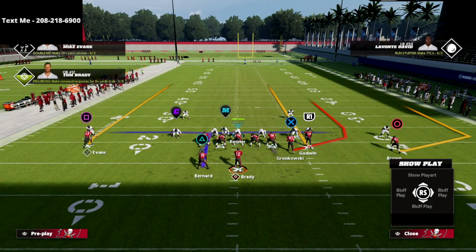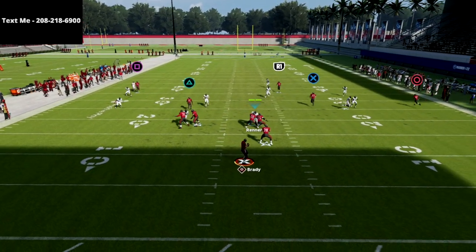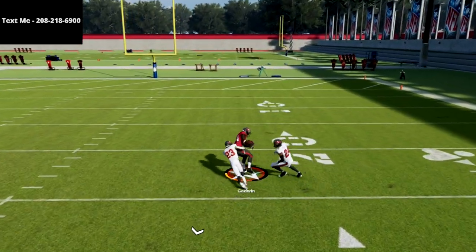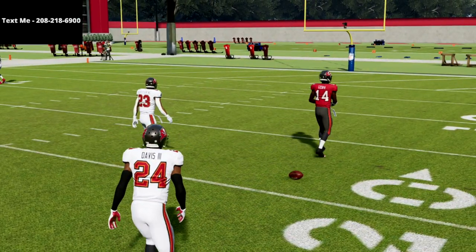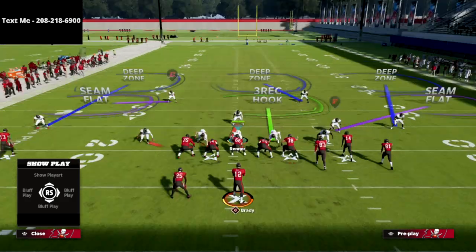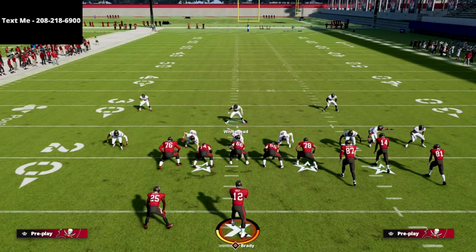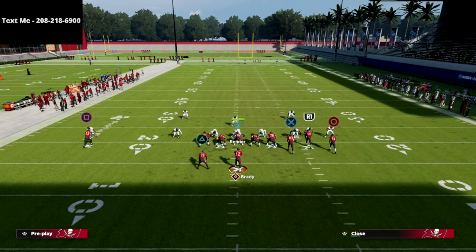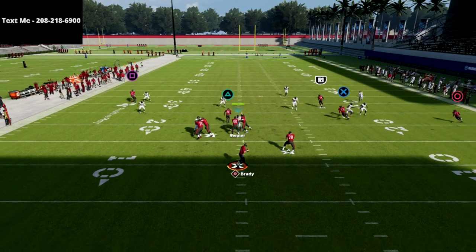With this specific setup out of verticals, what you're going to see is the R1 receiver causes that middle third to always drift inside, and then you can basically throw outside. If you ever get that opening you can swerve, catch it, and just run. Typically that middle third safety is going to come inside and you'll be able to bomb over the top. You can also mess around with a fade or a streak on R1 — both are really really good.